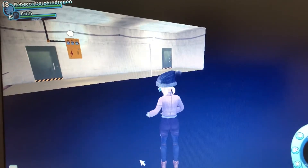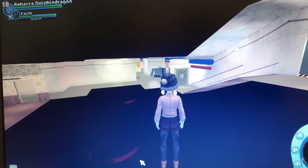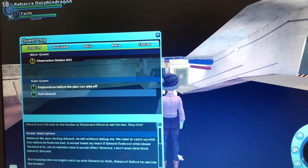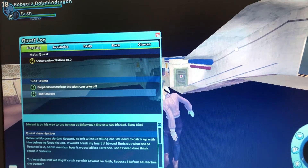Hello Star Stable fans. Today we are in the bunker of New Hellcrest, the old bunker. We are doing a quest where we need to save Edward before he gets into the bunker and his dad is going to attack him or something.